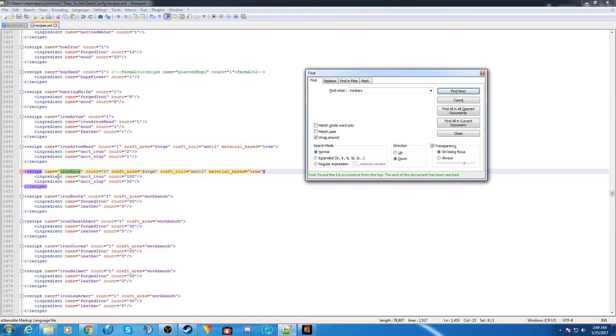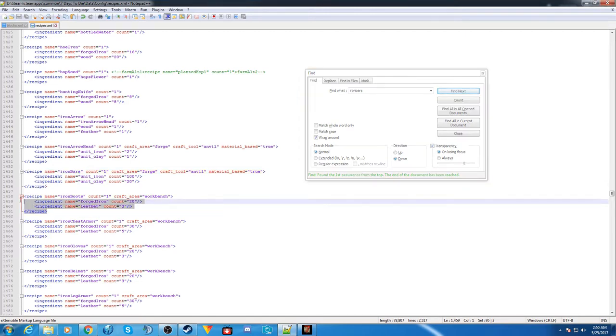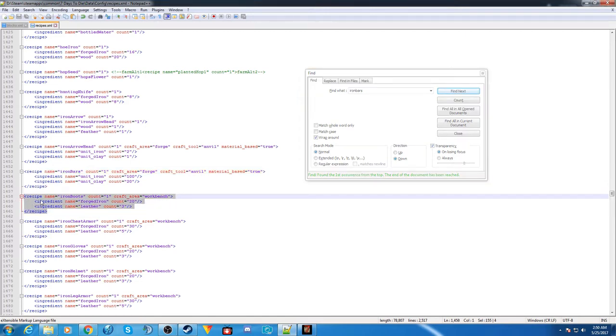We said we want to make them black using coal. We'll find a recipe using the workbench, because it makes sense to craft something like that there — you'd take the iron bars and paint them black. That's not something you'd do inside your backpack. So let's use this recipe as an example, highlight it and copy it.